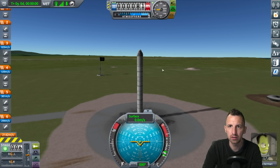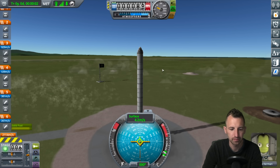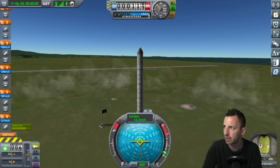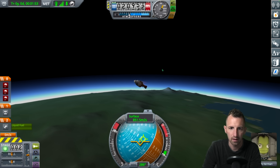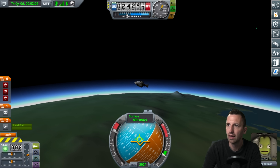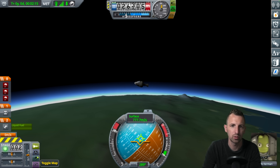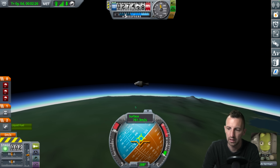Divvis is all set - three, two, one, lift off. I think I've figured out the throttle on the liquid fuel - I think it's Z. Are you joking? That's all the liquid fuel I had. No, no, no, no. Well, that is a colossal disappointment. I had no liquid fuel. Oh dear.